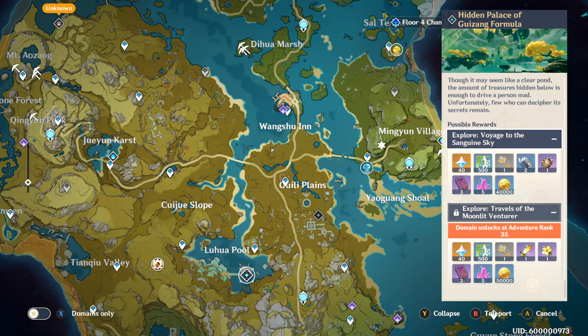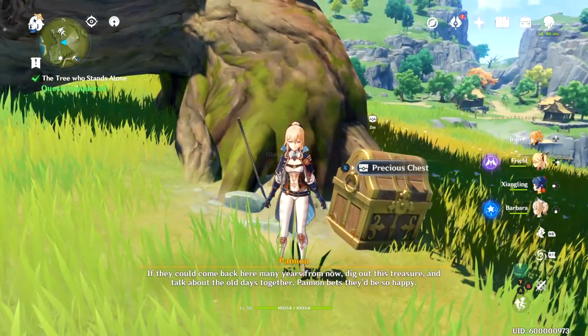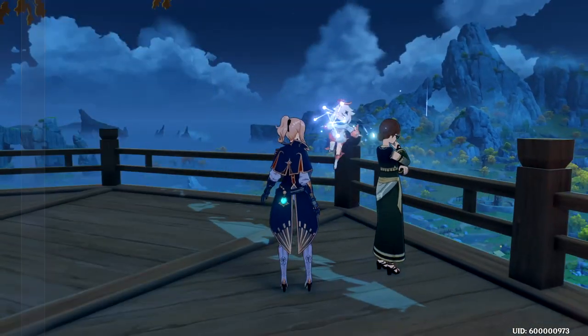And our number 5 is going to be World Quests. World Quests are amazing for Primogems because often times there are some that will randomly spawn. In addition to the randomly spawned ones, you can go around the world and pick up side quests that will offer you between 20 and 50 Primogems.